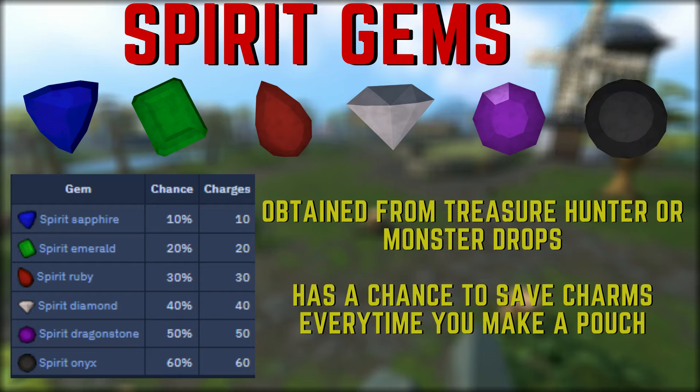The Spirit Sapphire gives a 10% chance to save a charm, scaling up all the way to a 60% chance to save a charm for the Spirit Onyx. If you have these, you should be using them a lot. The best strategy is to use your best ones for blue charms, since blue charms are the most valuable charm to save. You really wouldn't want to use any of these gems on gold or green charms, as they're just not worth saving.